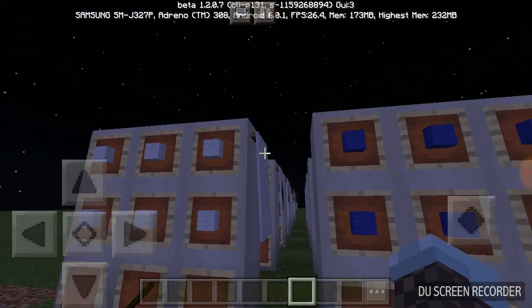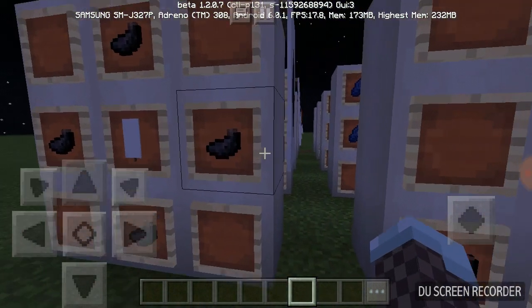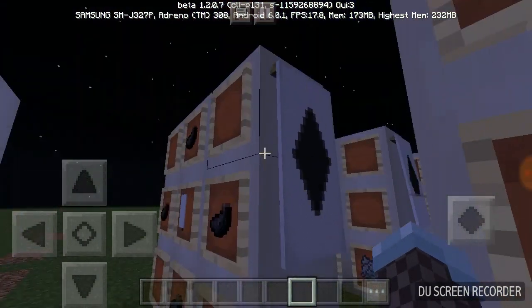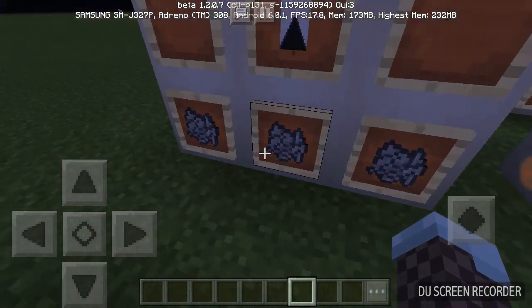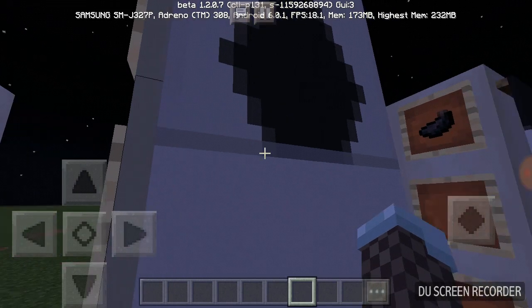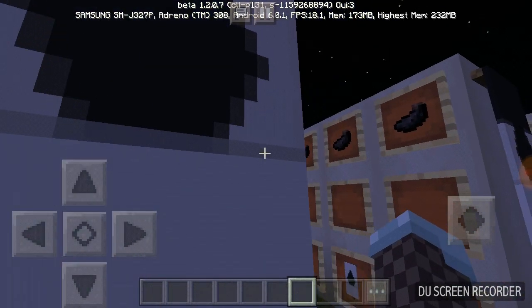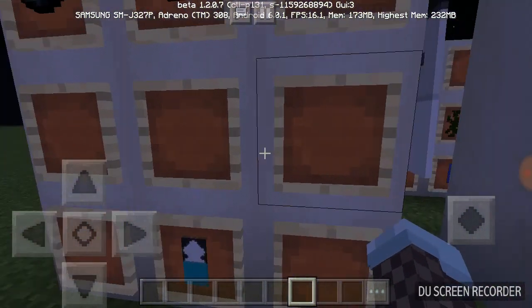You're going to start with a white banner base, getting the white banner. You're going to surround it in ink sacs, but do not go to the corners, just so you get a diamond in the middle. Next up, you're going to put three bone meal on the bottom with the banner in the middle, so you get that line. That line is not supposed to be there, because it's got to go in the middle for it to actually affect it - supposedly the diamond is supposed to be smaller too.